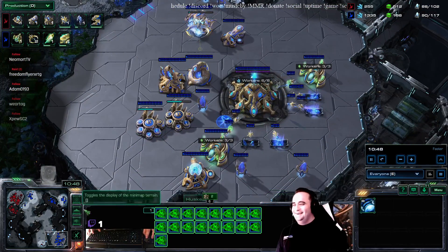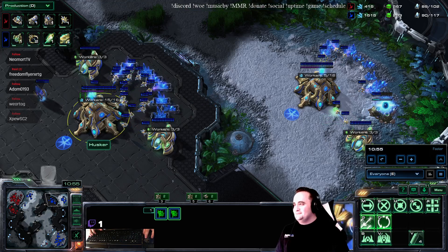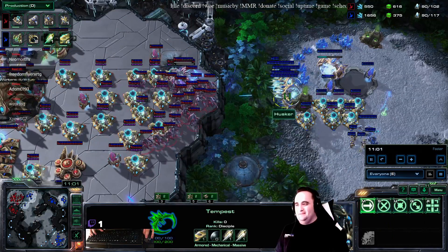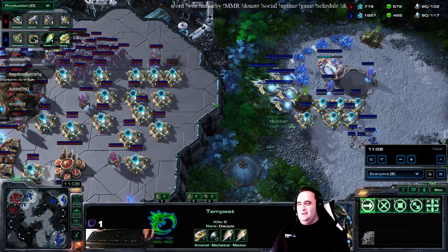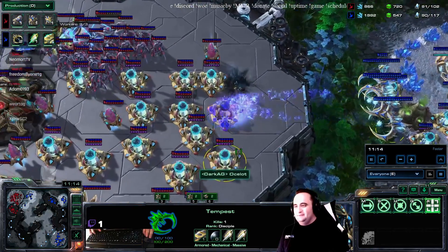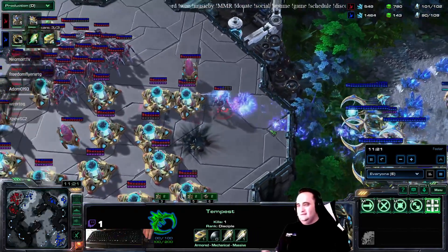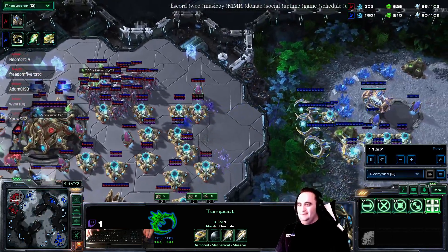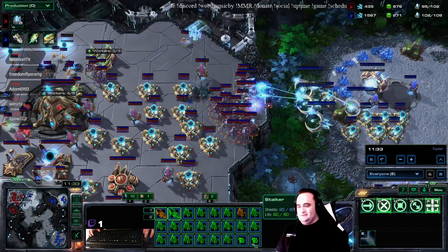Third base being taken, more probes being built — 42 probes. Our hero is focusing on microing these tempests and using the observer to maximize the tempest's long range so he can pick away at all the enemy buildings. Where is that observer — they're so hard to see. Not actually certain where the observer is — ah it doesn't matter, he's sitting there shooting. Oh there's — I know there's an observer... okay maybe not.